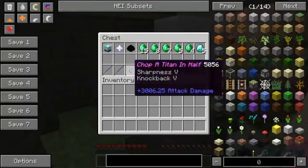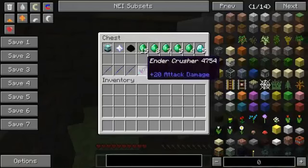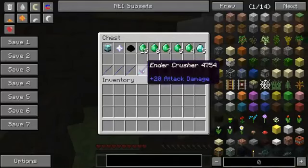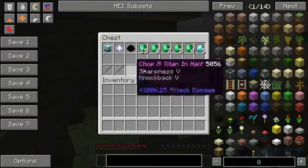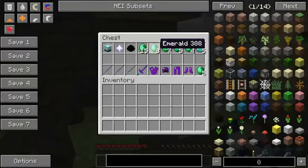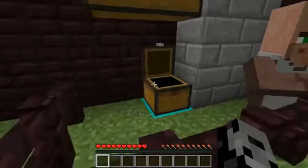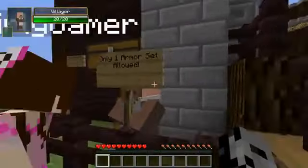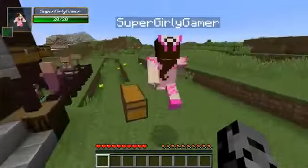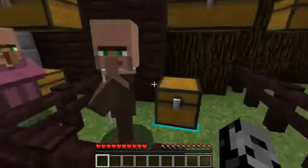We can also buy a weapon if we can't get anything else — the Ender Crusher, which does 200 against titans because it's a special weapon. It'll take about 500 hits but it'll eventually die. We also get the Colossal set today. We can trade diamonds for emeralds, and the rule is only one armor set allowed, because if you get ten sets the fight may never end.